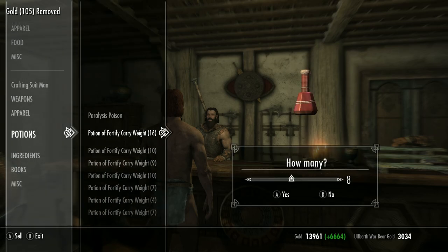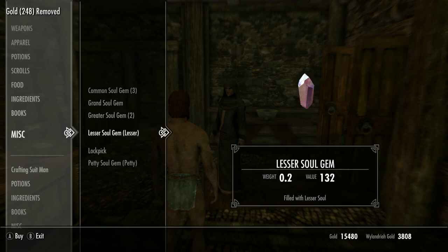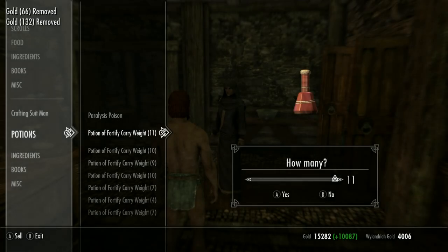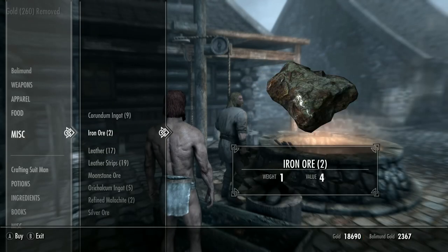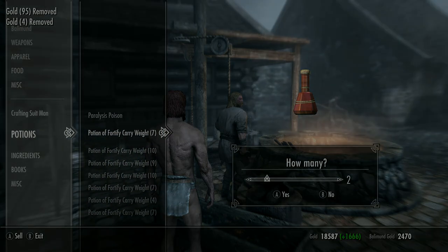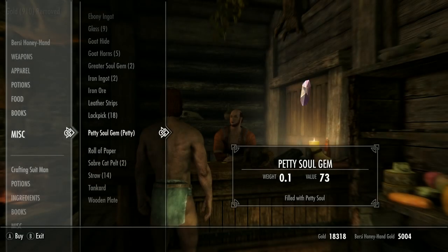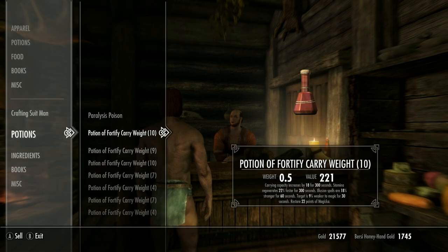Sleep and disenchant any enchanted gear to start leveling enchanting. Go back to Farengar, invest gold, buy any filled soul gems, and sell potions. Do the same with Belethor. Then go to Adrianne the blacksmith and pick up any Dwarven metal ingots, iron ingots, iron ore, and leather strips. Then head to Wylandriah in Riften for soul gems and potions, and Balimund the blacksmith for ingots, ore, and leather strips.